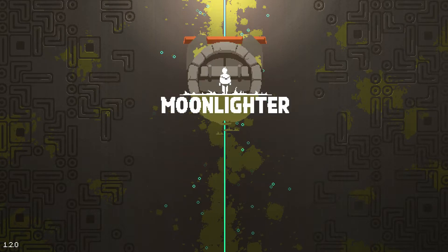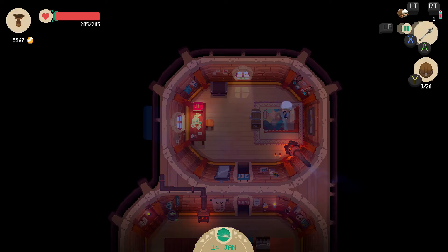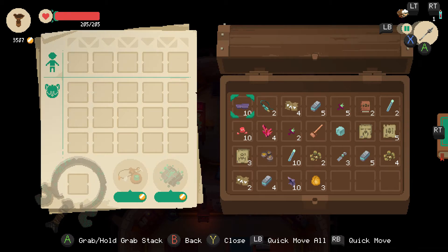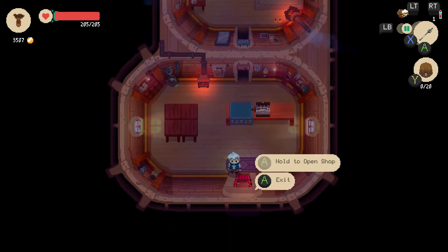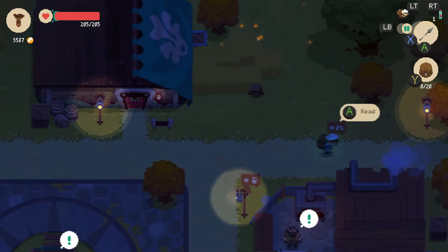Hey, what's up guys, Kane here with XBLA Fans. I'm giving you a quick taste of Moonlighter from 11-bit Studios. This game is out on Xbox One now for $19.99 and I've been having a ton of fun with it. It's definitely a really unique premise and it combines a lot of cool different things.